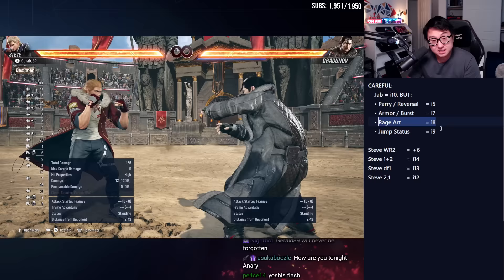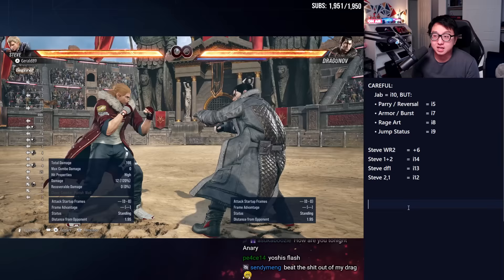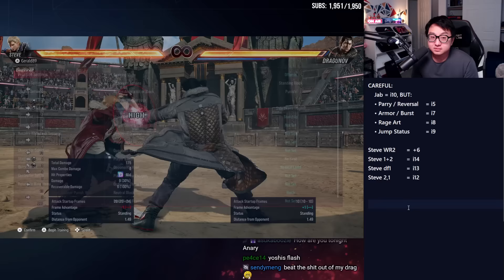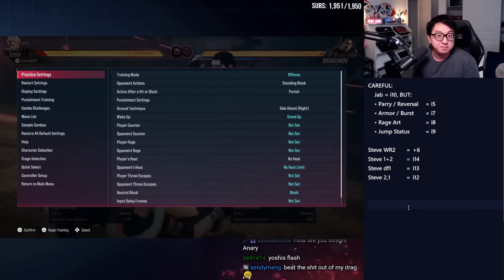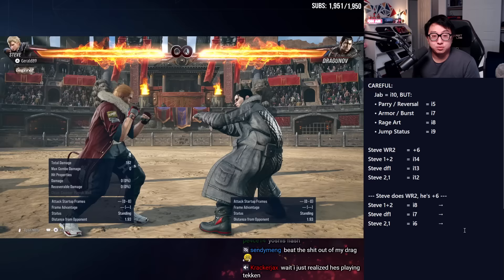Armor and heat burst are seven frames fast. Rage art comes out on frame eight, and jump-status moves happen on frame nine. Because of this, we'll have to use a different frame trap. Instead of up-back two, I'm going to use while-running two — I need more plus frames to frame-trap these options because they're faster than the jab. Let me set Dragunov to do his rage art. If I tried to do up-back two into back one, I'm getting rage-arted and dying. The math should make sense — I was trading with a 10-frame move, so there's no way I'll outpace an eight-frame move.